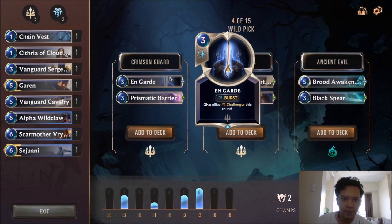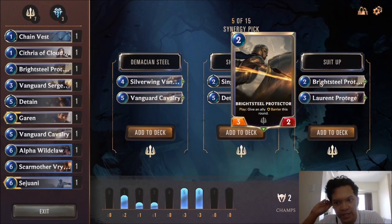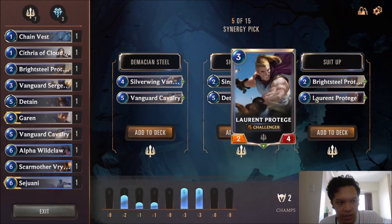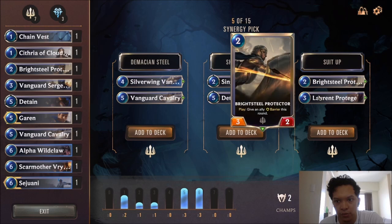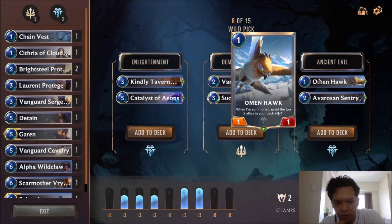We'll take the Shield Wall pack here, although these cards are not that bad as well. Single combat can be good with Garen. However, I think we need the Bright Steel Protector and the Laurent Protégé. We need to take control of the board early. We need to get some combat tricks right now. We have Omenhawk — a very strong 1-drop.